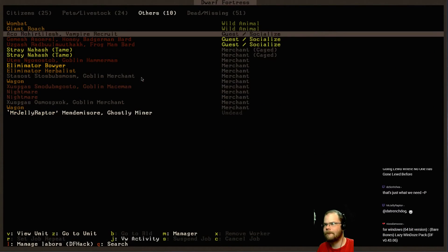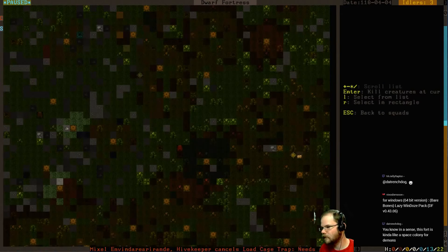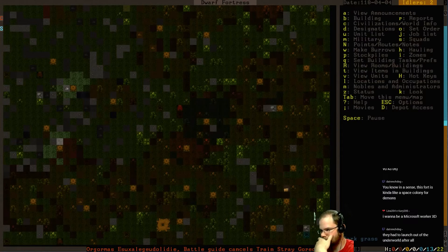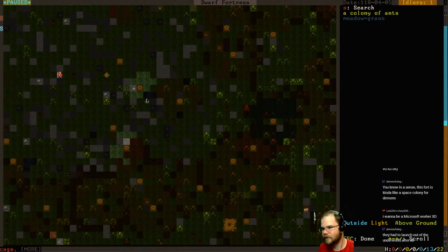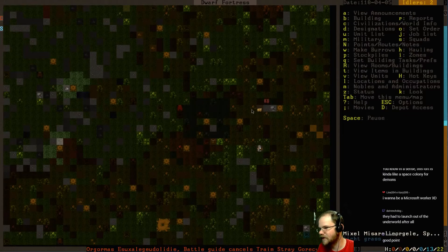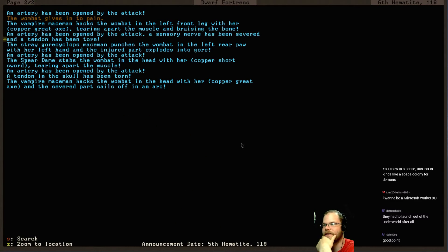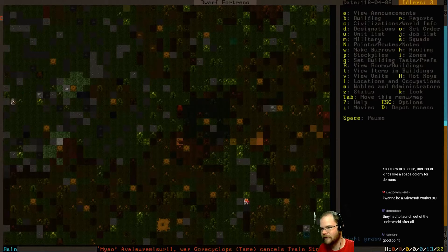Extract from animals - what do we have out there? A wombat! Okay, you go get the wombat. Come get the wombat. Who's getting you? Mixel! Good job, Mixel. Oh, there's a vampire - you better watch out. The vampire maceman hacks the wombat in the left front leg with her copper greataxe, tearing apart the muscle and bruising the bone. The maceman hacks the wombat in the head with her greataxe - the severed part sails off in an arc. Nicely done. I think it just exploded.